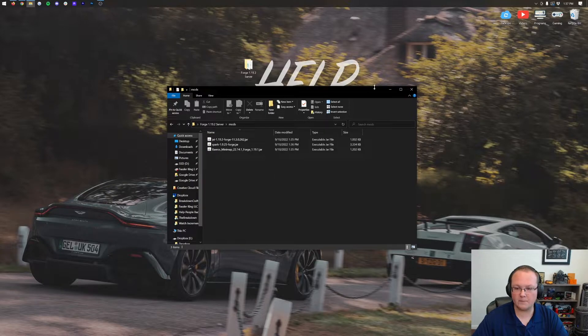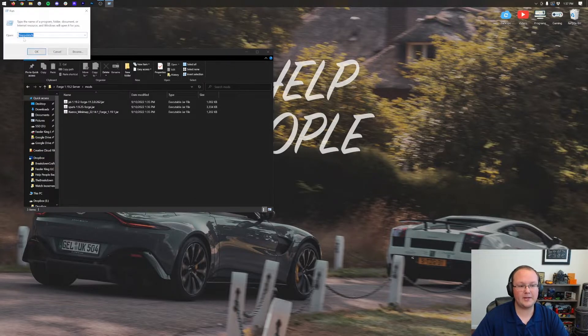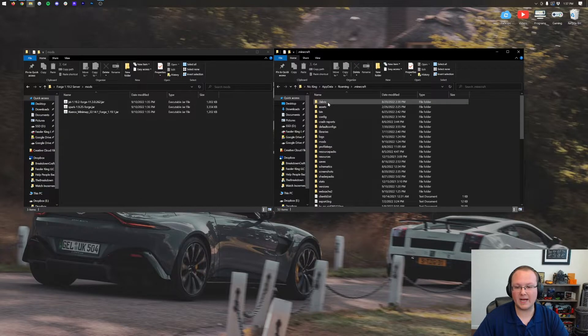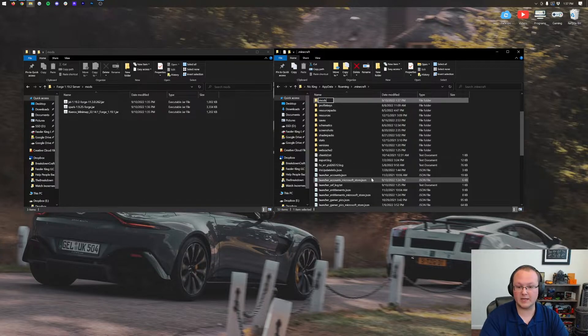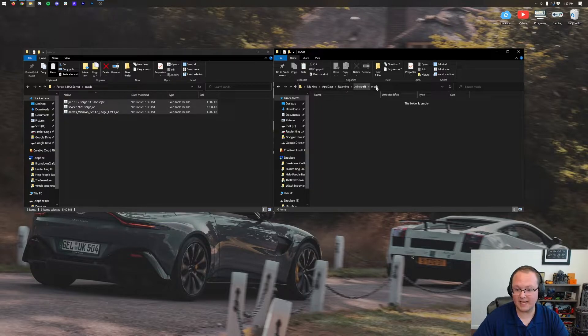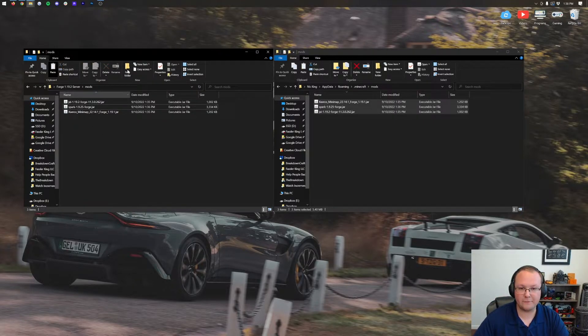Now when we go into our server, there they are. We'll also need to install these mods locally. Click the Windows icon at the bottom of your screen on Windows 11 and type in Run. Open the Run app, and in the field type %appdata% and hit Enter. It's going to open the Roaming folder, and in there you'll have the .minecraft folder. Open that, then click on Mods. If you don't have a Mods folder, right-click, create a New Folder, and title it 'mods' in all lowercase. We don't want to drag and drop from our server — instead, highlight all the mods, right-click, copy, and then come over to the local Mods folder at roaming/.minecraft and paste. Now these are installed locally in Forge and on our Minecraft Forge server as well.